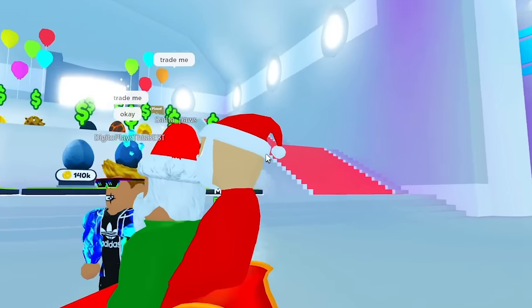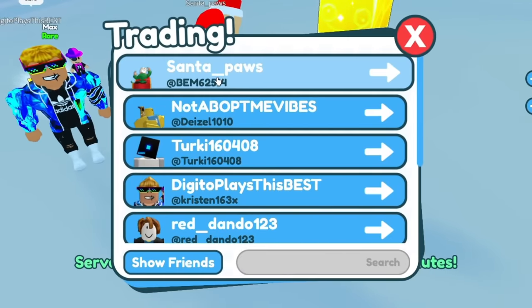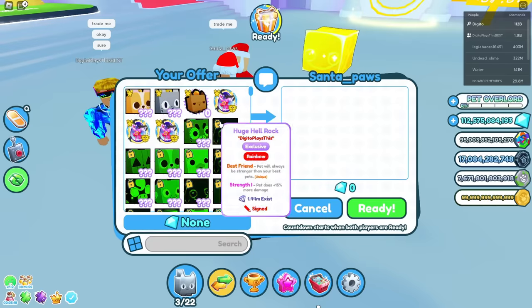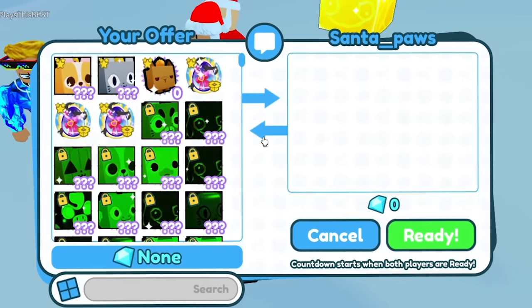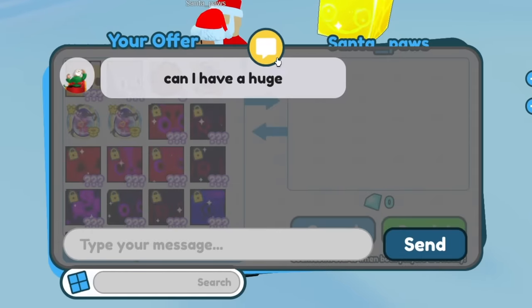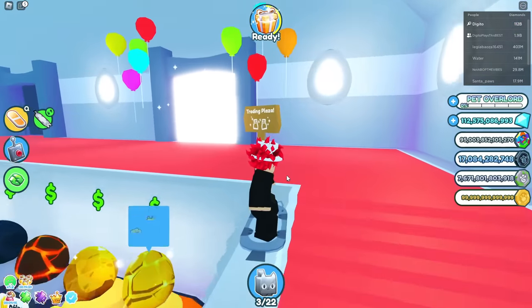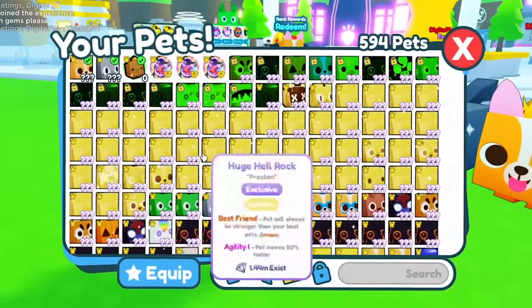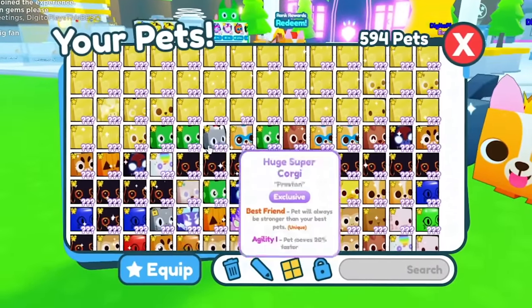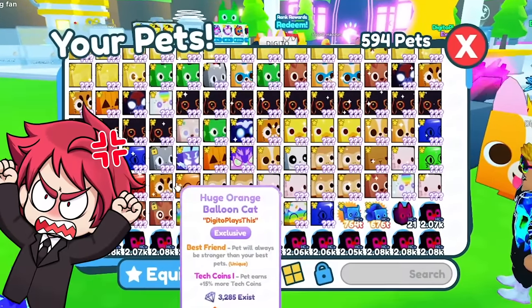Why is Santa here? Why is there another Santa behind him? Trade me. Hey guys, do you want to trade Santa Paws — not claws? Do you want an egg or something? I don't know what he wants. Can I have a huge? You're Santa. I thought we were going to trade, but let's just go to the train plaza now. I may look like I have a lot of huges, but I'm not that rich because most of them are just my huge hell rocks and the rest are just pets I spent a lot of money on.